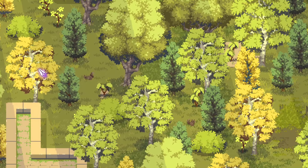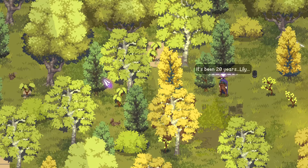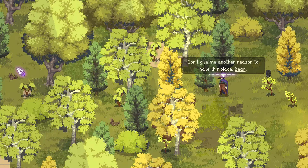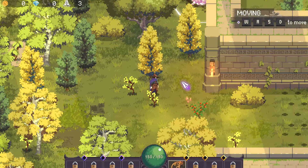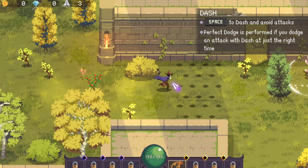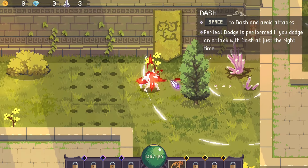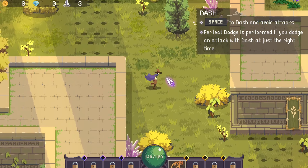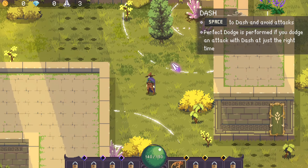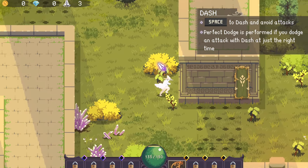That's enough of the menu. Brushwind Village is not far away. It's been 20 years, Lily, and I hate this place. Don't give me another reason to hate this place, Bear. Okay, so WASD to move, input to shoot your ability, and space to dodge. A perfect dodge is performed if you dodge and attack with dash at just the right time.